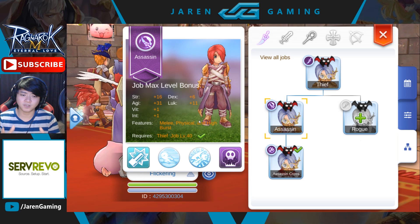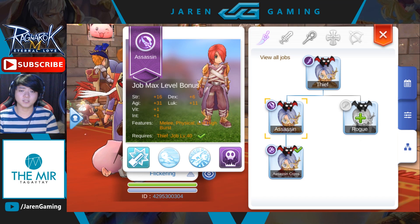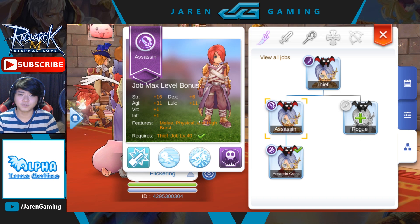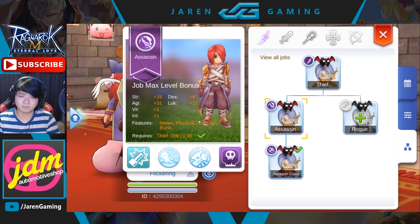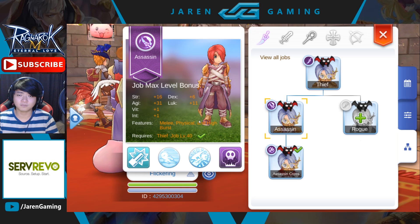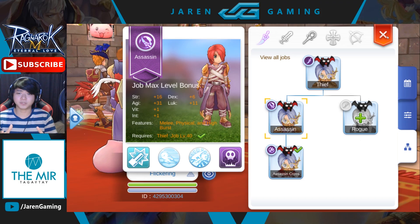Assassins are your melee dagger or katar users. They rely on very fast attacks and poisons as well. To be an assassin, you first have to choose thief as your first job, then continue on to become an assassin at base level 40 and job level 40. I won't talk much about that — I'll talk more about some builds you can make for your own assassin, since that is what most of you have been asking for.